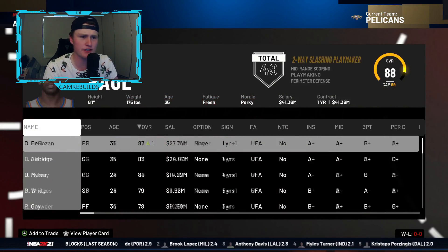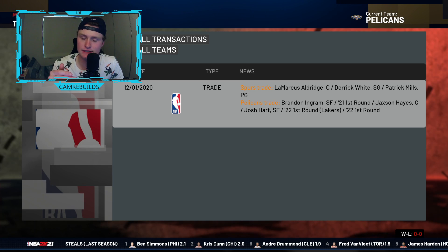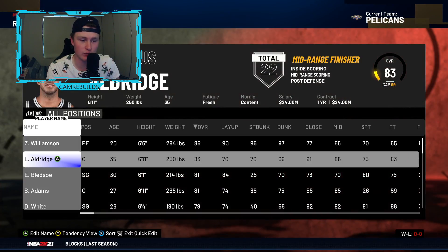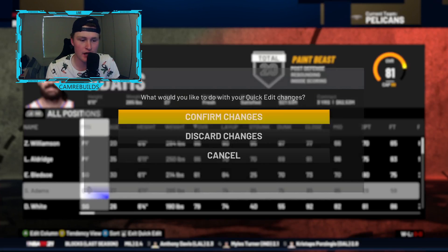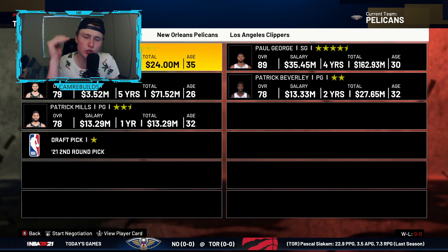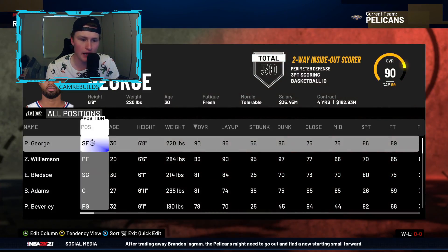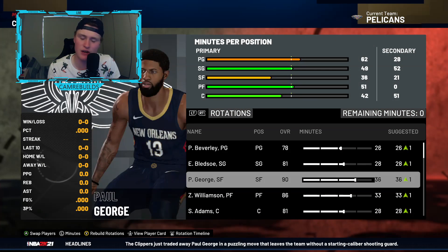Go over to the San Antonio Spurs and get them to give up LaMarcus, Derrick White, and Patty Mills. If you're the Pelicans, just give up Brandon Ingram, your 2021 first, Jackson Hayes, Josh Hart, and two more first-round picks to get all three players. Using the change player tip, move LaMarcus to power forward, then go to the trade finder and offer up LaMarcus Aldridge, Derrick White, and Patty Mills — the LA Clippers offer up Paul George and Patrick Beverley. Move PG to small forward and you've got yourself a 90 overall small forward. Imagine PG and Zion — boom!